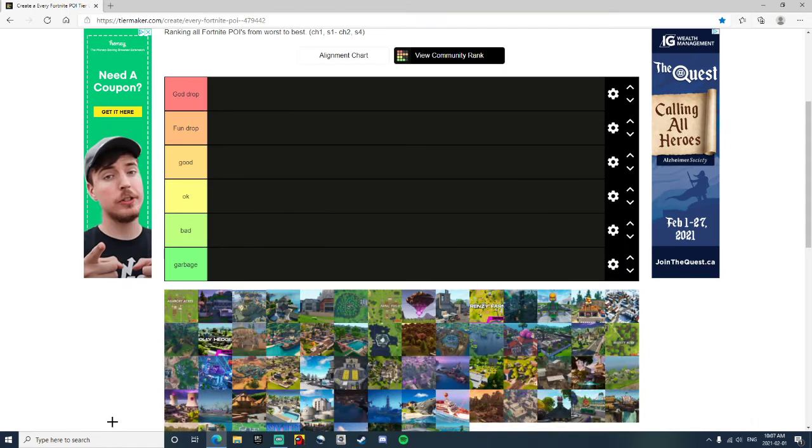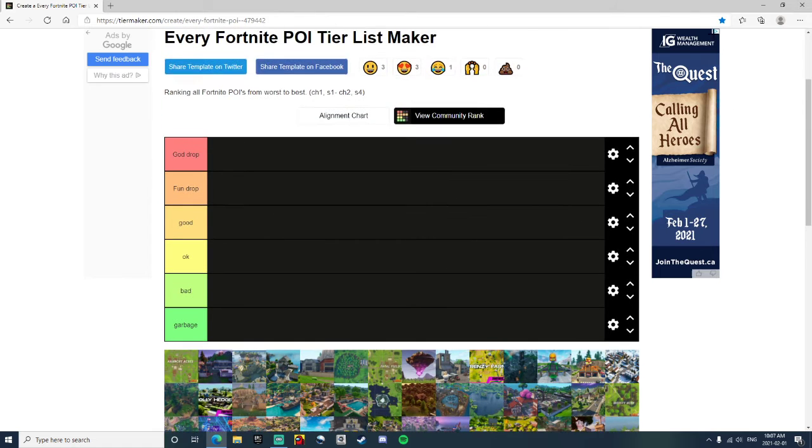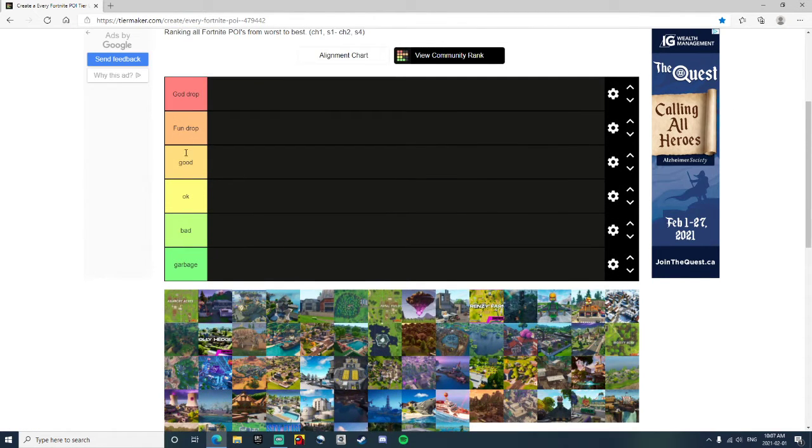Hey guys, and in today's video I'm going to be ranking POIs in Fortnite. We got a bunch of different POIs that I'm going to be ranking on this website called Tier Maker, where you can make these tier lists. The tiers are: God Drop, Fun Drop, Good, Okay, Bad, and Garbage.